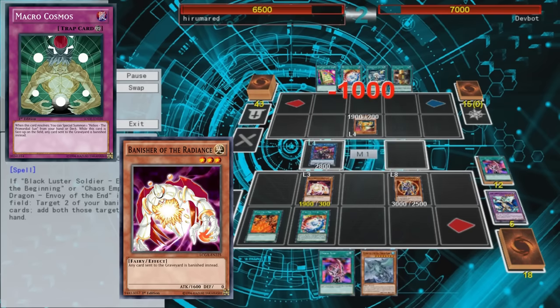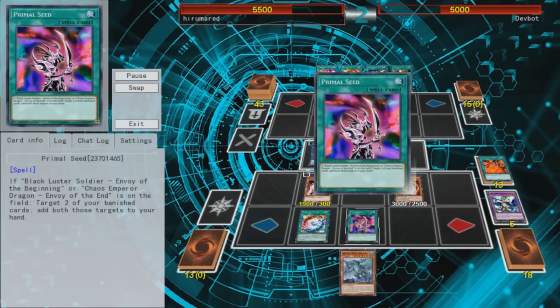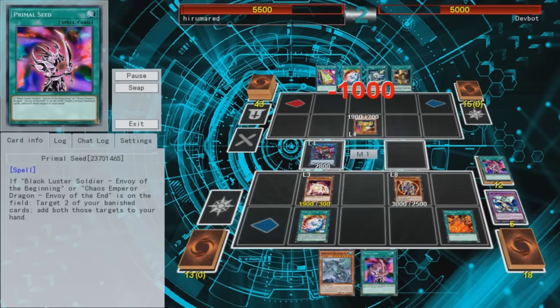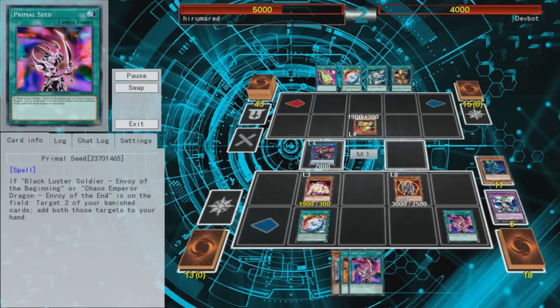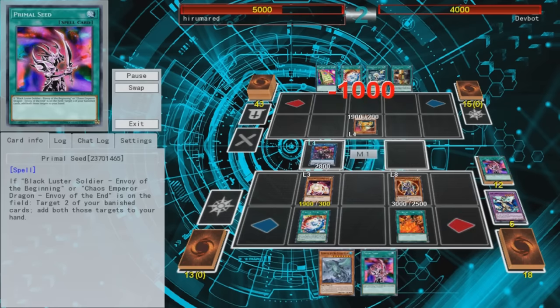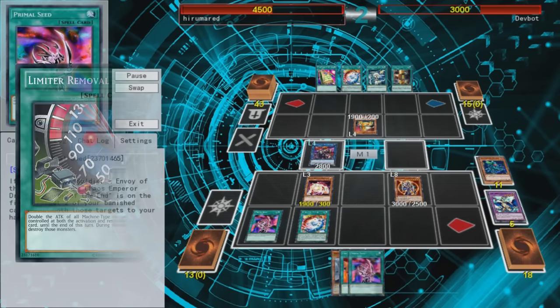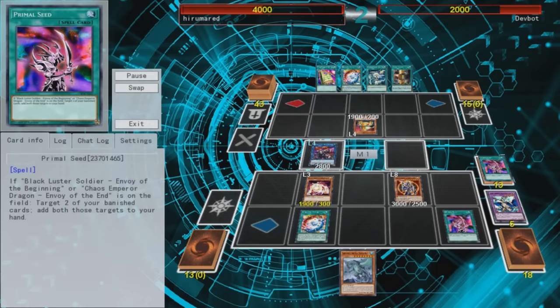In the example in the video, I'm using Tremendous Fire in order to OTK my opponent. I use Tremendous Fire to inflict 500 points of damage to my opponent, then Tremendous Fire will be banished due to Radiance's effect. Then I use Primal Seed to recover Tremendous Fire and use it again. Then I use my second Primal Seed to recover Tremendous Fire and the first copy of Primal Seed. Then I can use Tremendous Fire, and then Primal Seed to recover both — and you can do this as many times as you want. You can technically recycle any card with this loop, so you can also give your monsters infinite attack by recycling an attack boosting spell card.